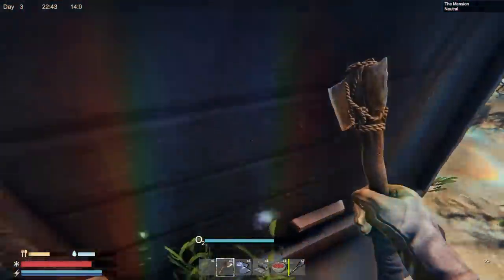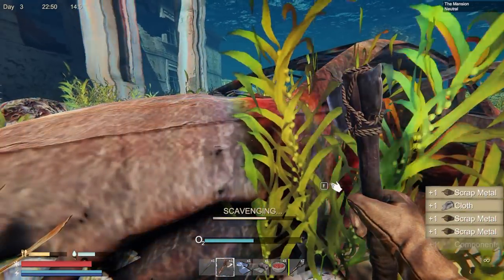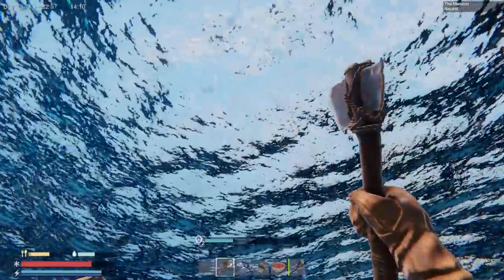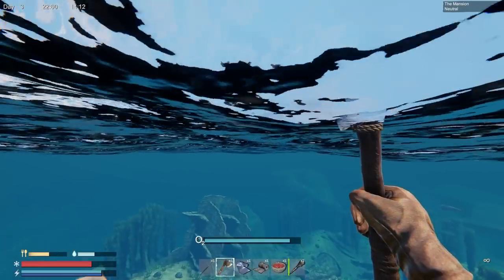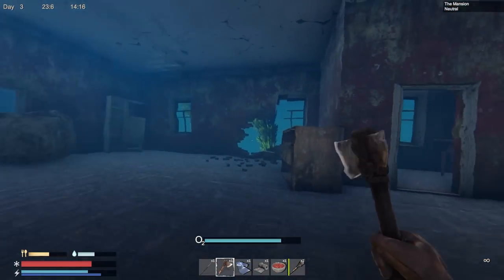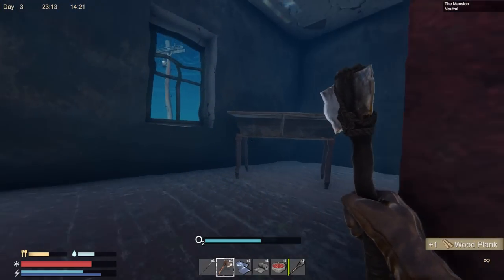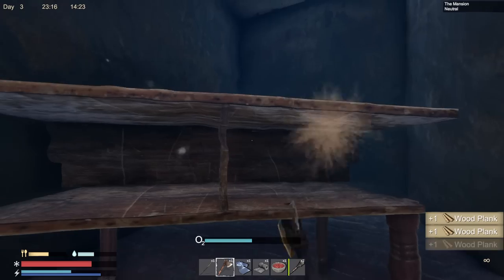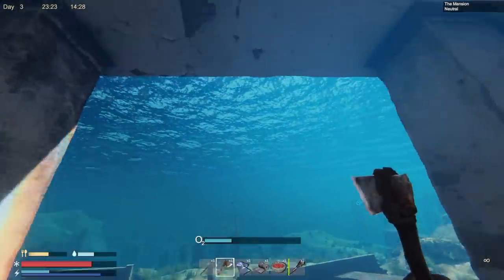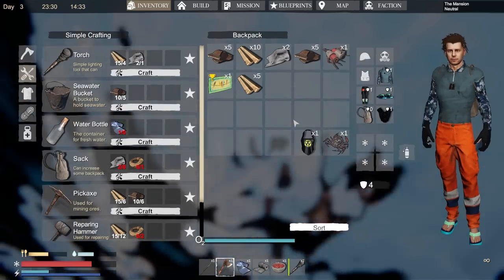I'll grab this car. Those sharks made me nervous. I wasn't using stamina — I was holding shift thinking I was sprinting but I guess I wasn't. Oil painting! Can I go out this window? No. The drowning mechanic in this game is not very forgiving at all.